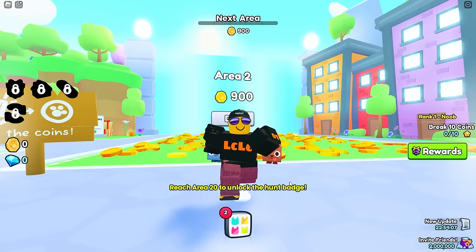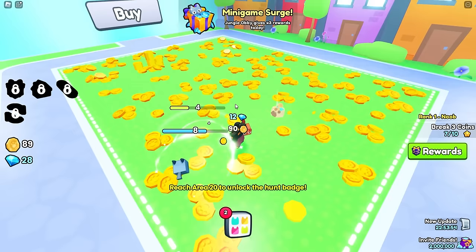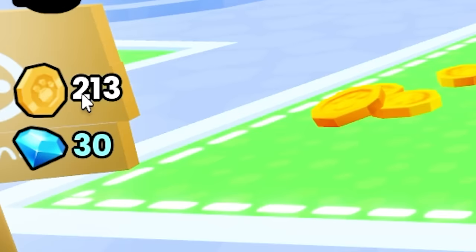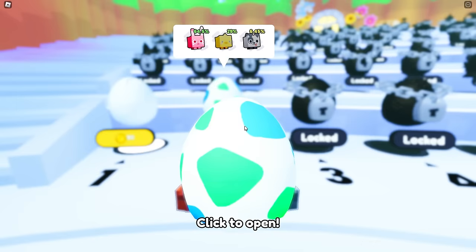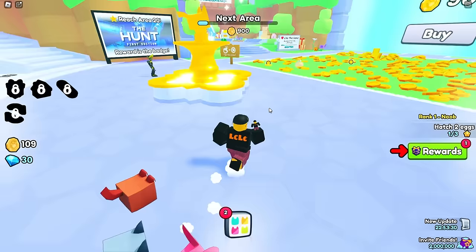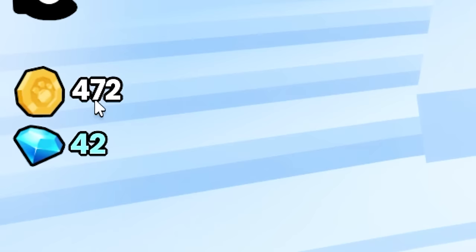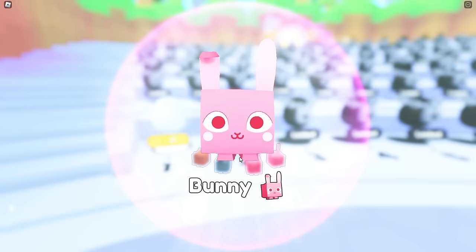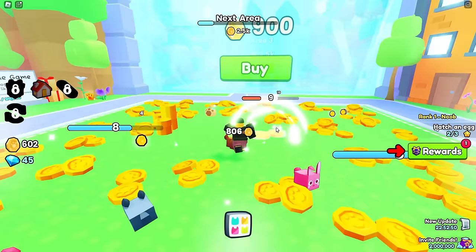Area 2 is behind me — 900 coins to unlock. All you've got to do is start eating these coins. Your pets will actually eat by themselves, but you can also tap with your mouse to speed things up. We want to get enough money to go and buy ourselves a new pet. Over here is an egg — we can buy an egg here for 150 bucks — and boom, we've got a bunny. We now got three pets equipped, so we're going to head back and start earning some more money. We need 900 to get through to Area 2.